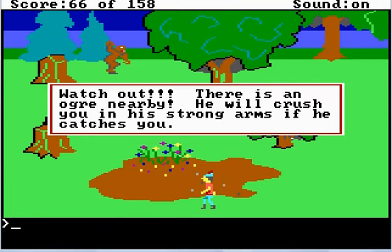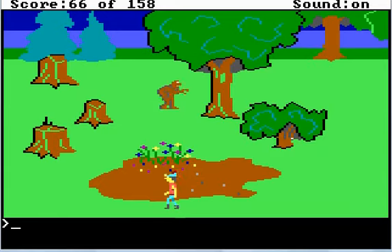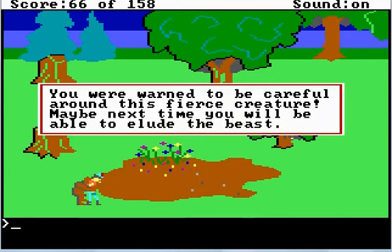I think I'm going west a lot. Let's stay near the bottom so nothing gets us. Oh, watch out — there is an ogre nearby. He will crush you in his strong arms if he catches you, so heed that warning. If you do not heed that warning, you will not only die but you will suffer — not only his strong arms, but also Roberta's bad, bad puns. I really love that pun when it gets you. Maybe we're going to have to actually let it kill us here. And it's stuck behind the flowers — let it be known that ogres are defeated by flowers.